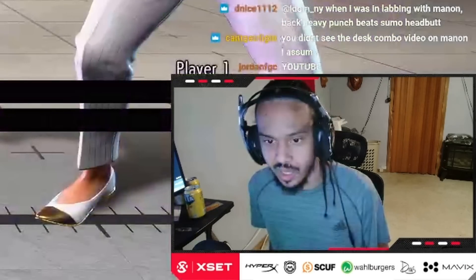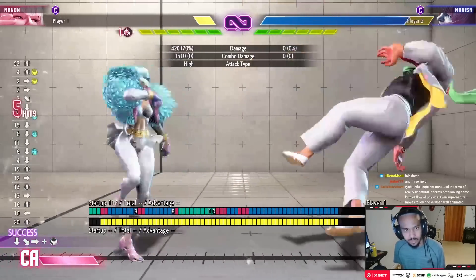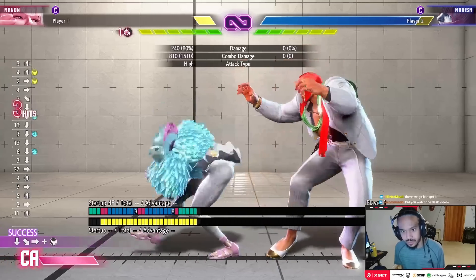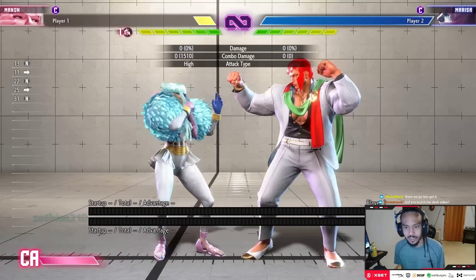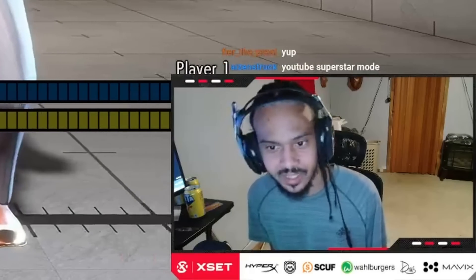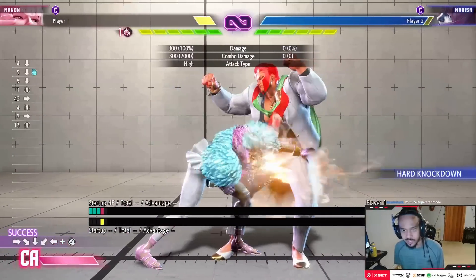The basic combos I'll cover from light starters, medium starters, and heavy starters. Her light BnBs are like jab jab jab quarter-circle forward medium kick - that's the basic jab confirm. You don't get any oki from this knockdown because they're going to be too far. Another good combo from lights is crouch light kick, jab, 214LK - quarter-circle back light kick. This combo is good because the ender leaves you close enough for a command grab, so there's actual oki here.